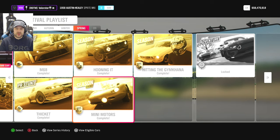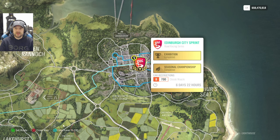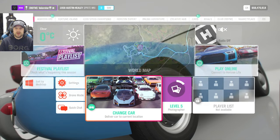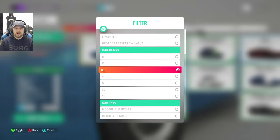What do we win? We win the Porsche 550 — also a very nice car. Then for Hitting the Gymkhana, it's B700 classic muscle road racing. There's basically only one car I prefer, so let's go to the B-class.